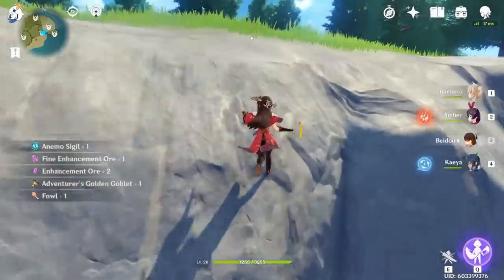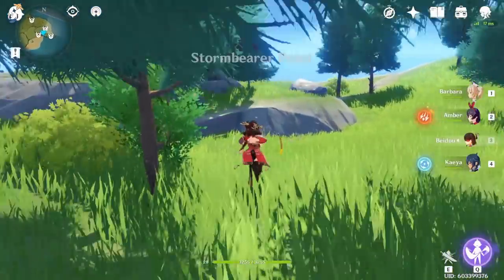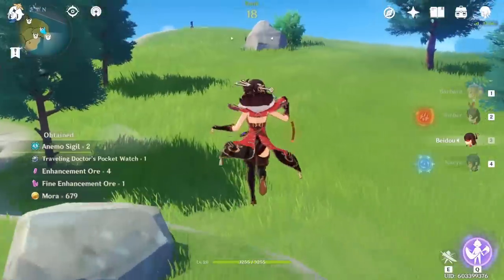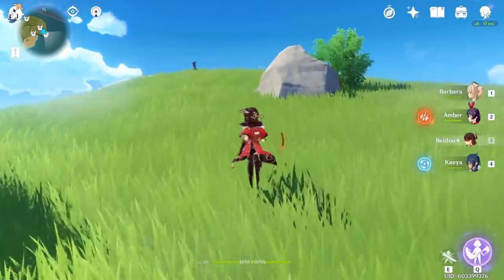Climb up. Then there are going to be three chests over here. One chest right below that outpost — collect it. Run up the hill, and behind this rock is going to be another chest. Then you're going to want to climb up that outpost again and there's going to be another chest at the top.